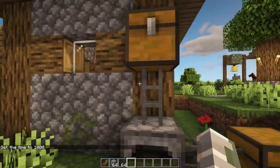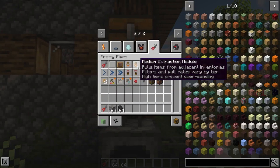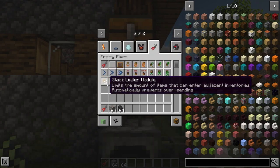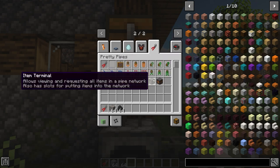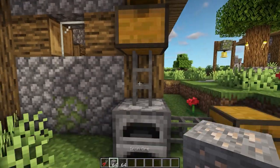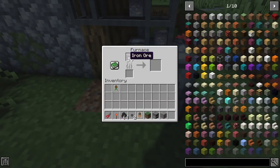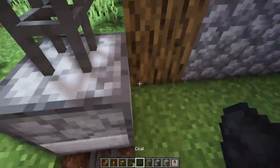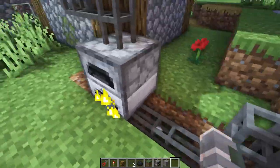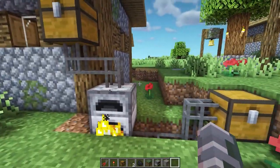This next Minecraft mod is called Pretty Pipes. It adds a pipe to the game — it's a very simple mod, it adds one pipe, but it does add quite a lot of different modules which can increase the speed of items moving through pipes. It also adds filters, pipe frames, a terminal, and a crafting terminal. Here we have a chest set up with iron — the iron comes out and goes into the furnace. You put in the extraction module and that will pull out the iron from the furnace, so you can set up some really high-level automatic smelting.